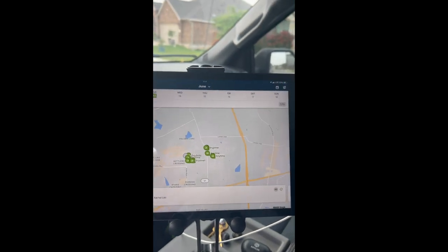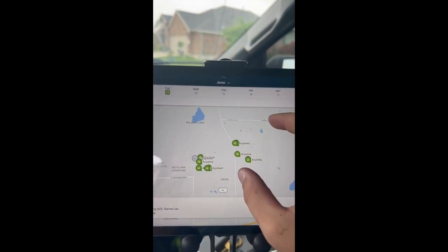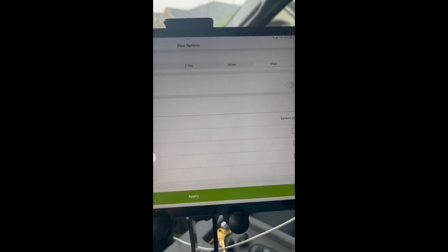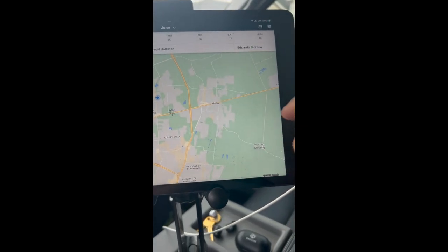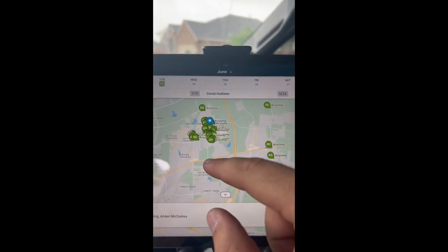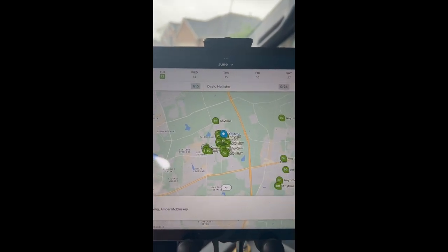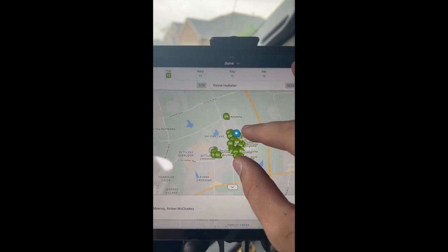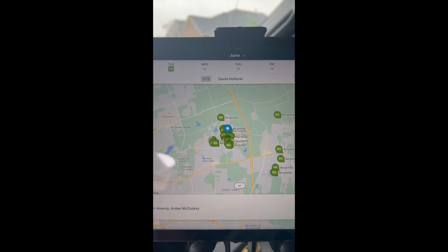First lawn done, took about 20 minutes. We got $48 for that job. I wanted to show you the importance of having good route density. I believe I have 15 visits on my list today — 13 of them are probably within a mile of each other and then we have two over here. Showing all visits for today across all crews, I believe we have a total of 60-something visits, all within pretty much one neighborhood. This is going to be an extremely profitable day.